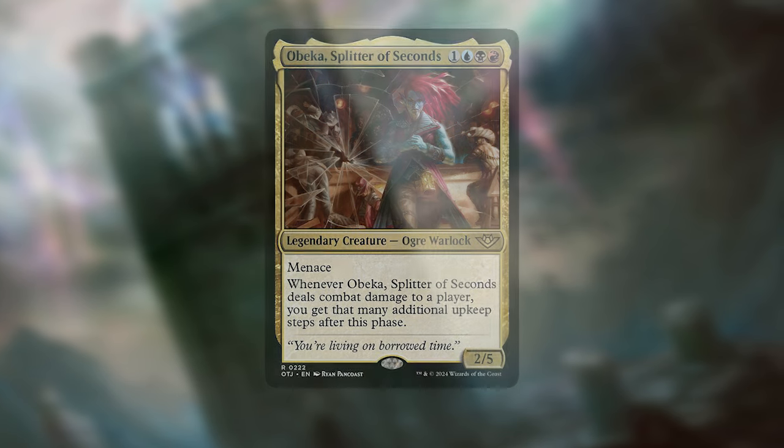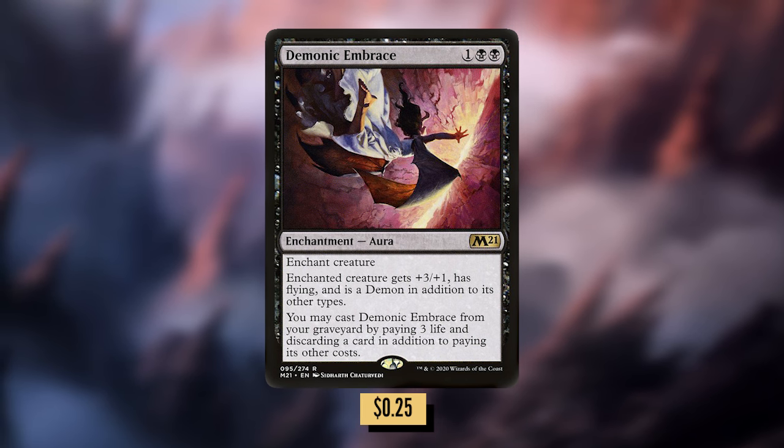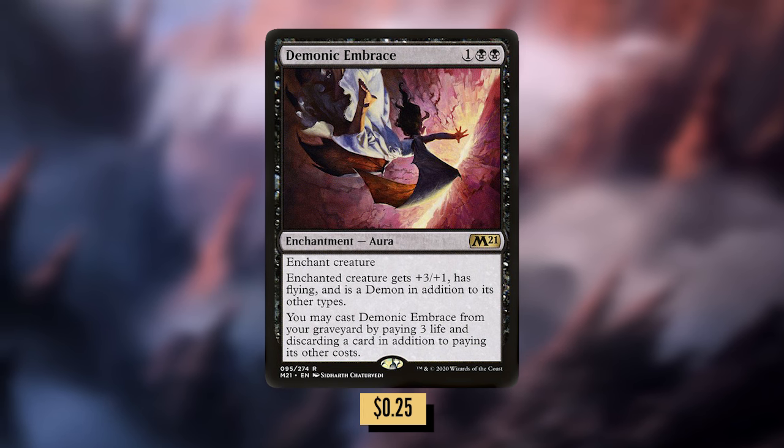Let's start off by talking about some evasion. Demonic Embrace is one black-black for an enchantment aura. Enchanted creature gets +3/+1 and has flying, and is a demon in addition to its other types. That flying is great, but that +3 can possibly give you 5 upkeeps. Definitely a demonic thing to do.